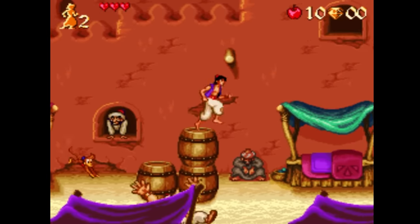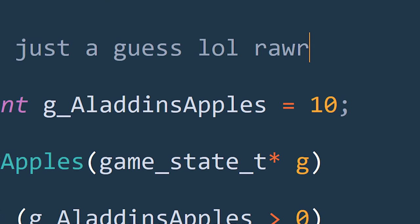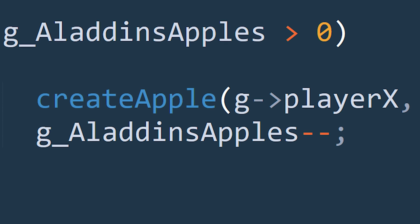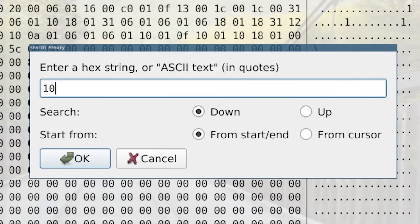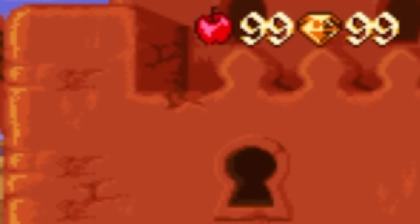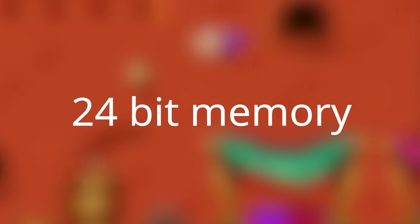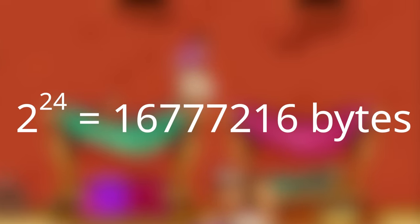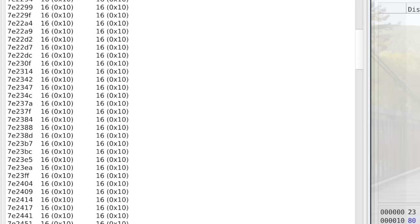When the game starts, you start with 10 apples. The developers at Capcom probably used a variable somewhere to store the current amount of apples, so in theory, all we have to do is search for the number 10 in the game's memory, change it to 99, and boom — 99 apples. But there's a problem. The Super Nintendo has a 24-bit addressable memory space, meaning that when I search for the number 10 in memory, I find a lot of 10s. There's no way I can go through and edit all these 10s to guess which one is correct, and if I edit some of them, they may break the game.